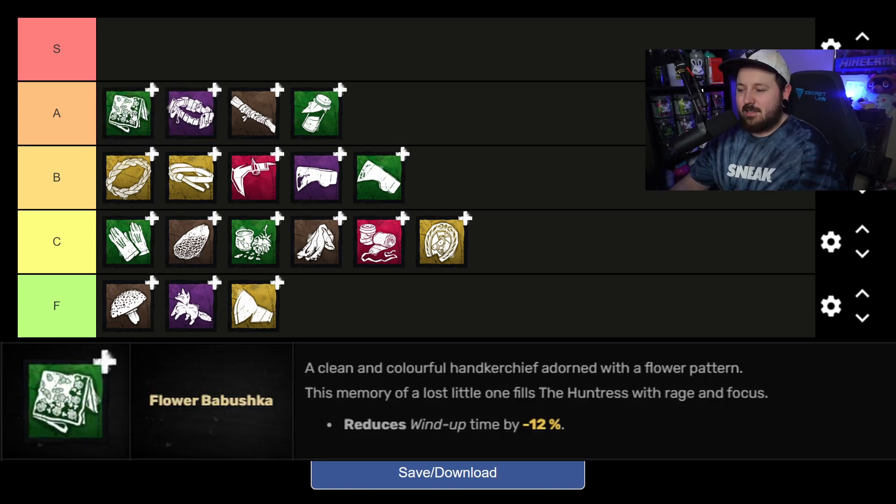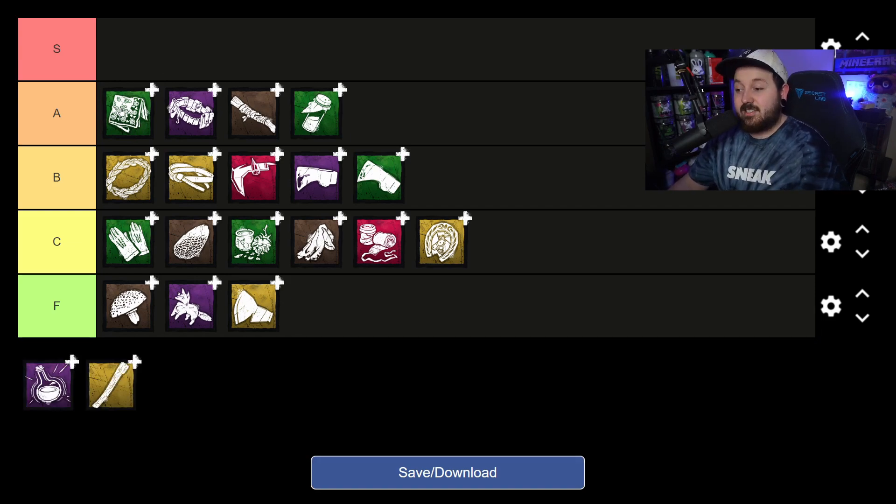Maybe the most popular add-on for Huntress — Flower Babushka — lets you throw hatchets 12% sooner after raising them, compared to Mana Grass Braid's 8%. Running this add-on is night and day compared to no add-ons. You're hugging that rock loop tight, hugging shack tight, and she comes around the corner with the hatchet already raised — this add-on adds so much value to your chase. It's so good, and extremely popular for good reason.